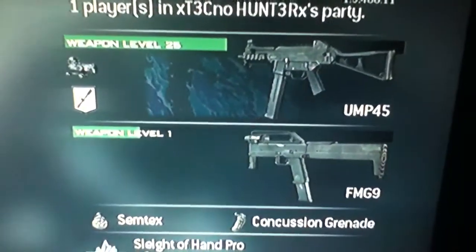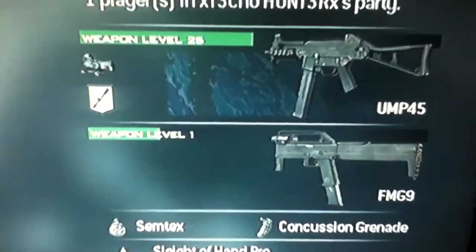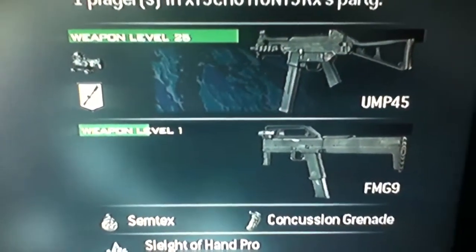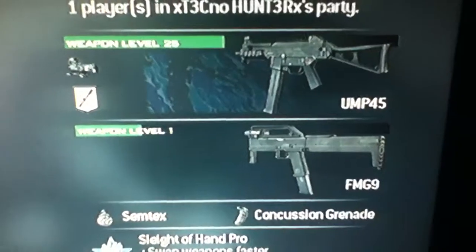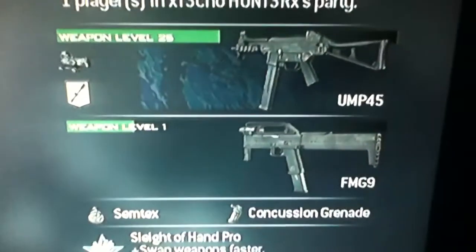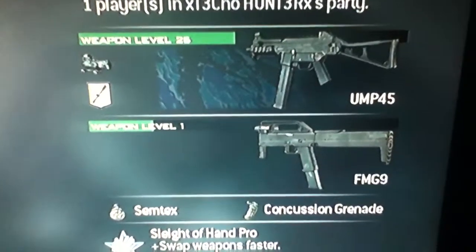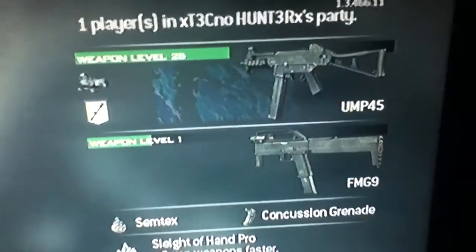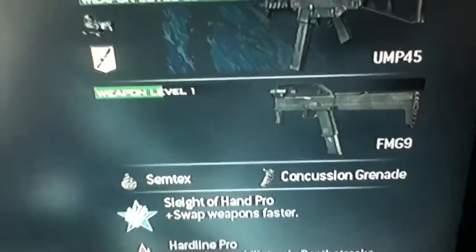My stealth class is basically a UMP45. Normally I have a silencer on my UMP45 but I'm using a hybrid scope because I've been trying to get attachments for it. But basically on the UMP45 you want to have a silencer with a long range attachment, because you want to be able to get people from range and you don't want to weaken your range by using a silencer.